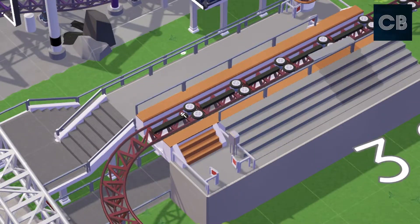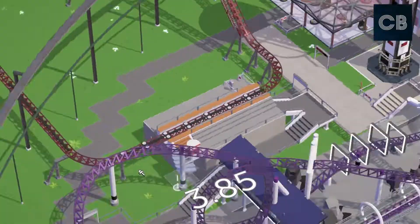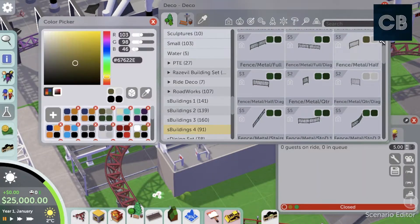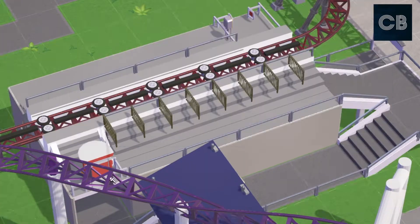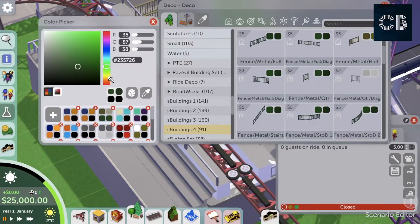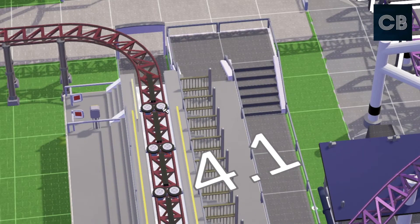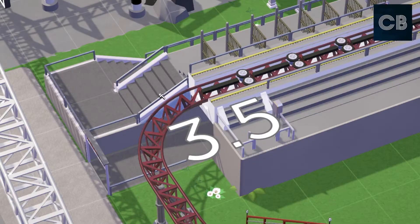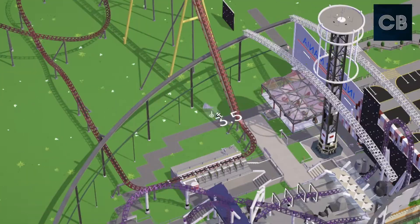I wanted this station to be really modern. I typed something like 'Mars future living' into Google and got some very futuristic style structures — I took inspiration from those and came up with the station. Obviously this park is indoors so the rides don't really need a closed roof station. I've said that about every station I've built, and every one in this park has been a closed station, but this one is kind of open — it just has like a canopy on it.